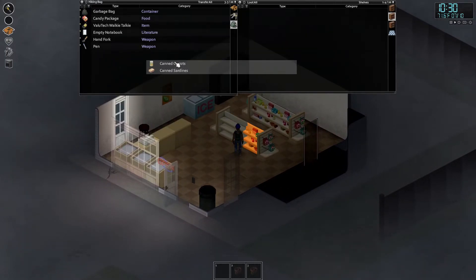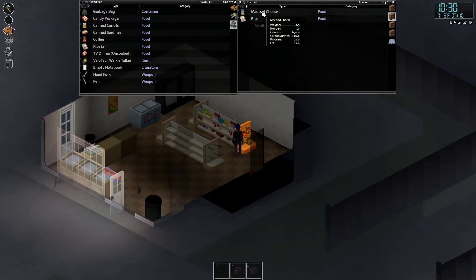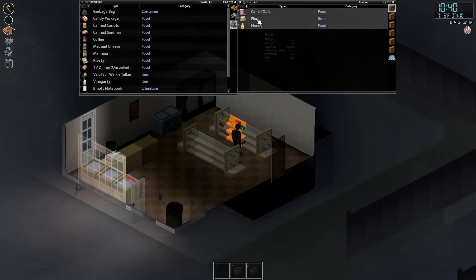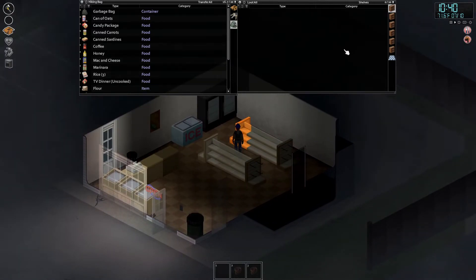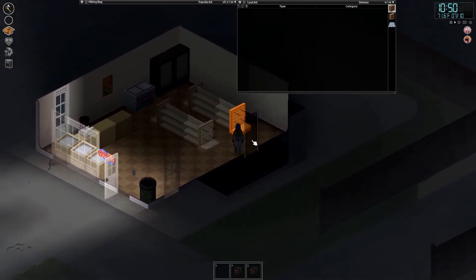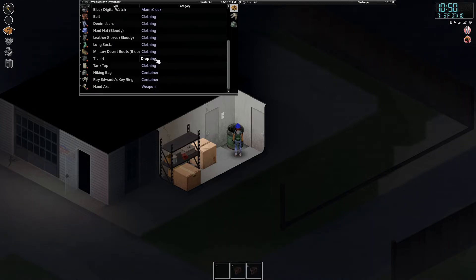We'll take the candy, carrots, and sardines — sure, why not. Coffee, rice, and a TV dinner. We're going to clean the place out. Mac cheese and rice — man, we are doing great for food in here. Marinara and vinegar; I'm not sure what we're going to do with three bottles of vinegar, but it's all right. We're hungry. Got to remember there is another water bottle, and we're already heavy — I think because we're hungry. Anybody in the back? Good. We'll take the empty and the garbage bag.